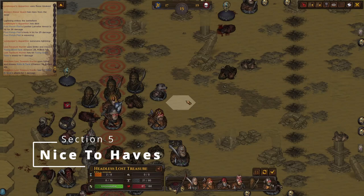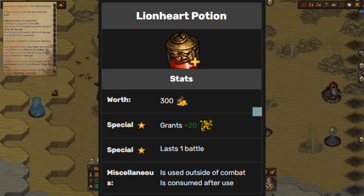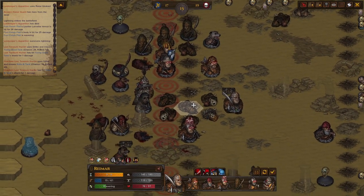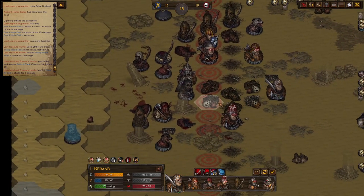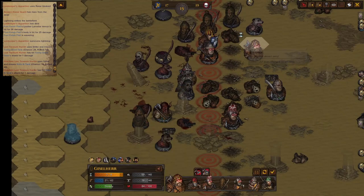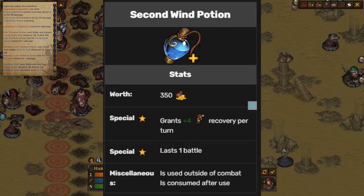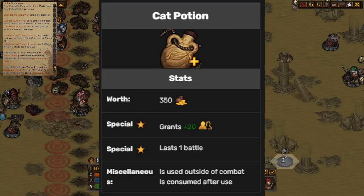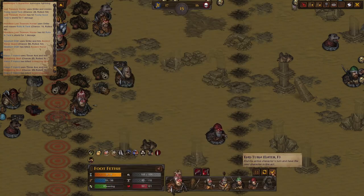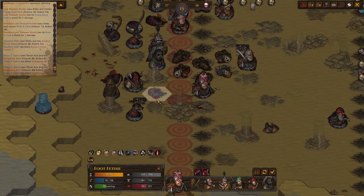Nice to haves: I think the Lionheart potions are great to have by whichever ones you can find. Second Wind potions — I would grab as many of these as you can. You can also get some value out of the cat potion if you want. The enemies in this are pretty slow, but you can speed up some slow guys. It's just nice to always make sure you're going ahead of the honor guard. So definitely prioritize Lionheart, Second Wind, and if you have the cash for it, a cat potion or two.